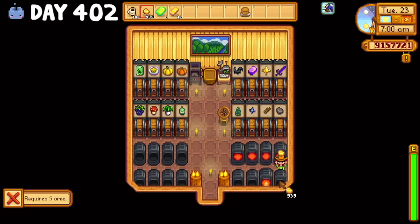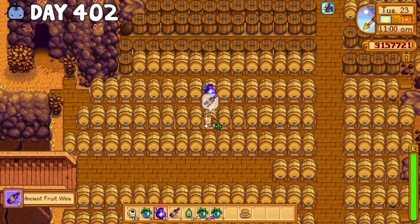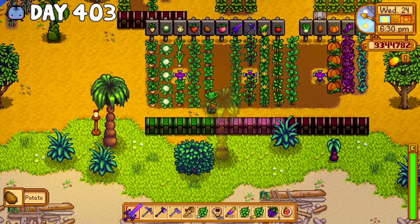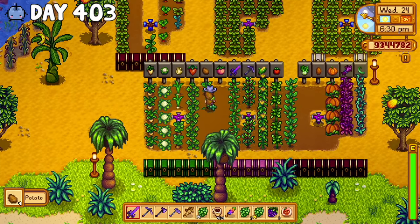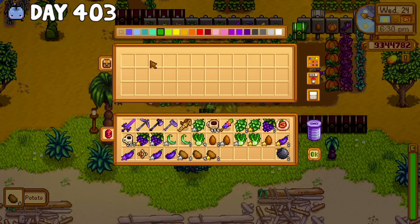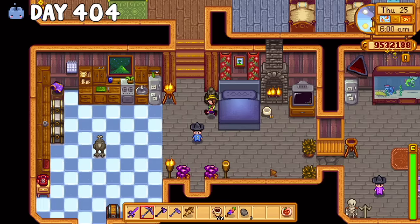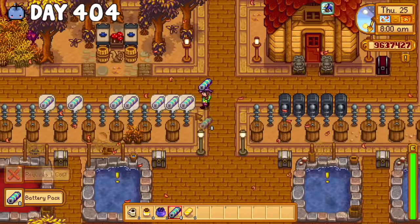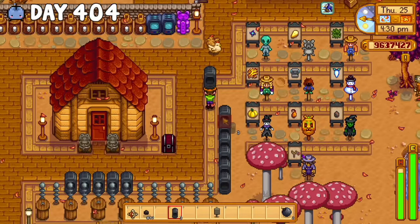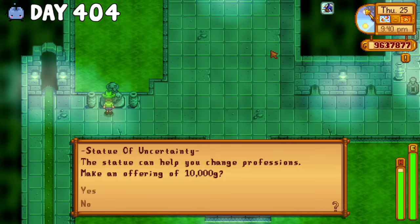The next day, I continued to grind and spent pretty much the entire day repeatedly smelting gold bars and instantly making ancient fruit wine with the fairy dust. On day 403, I harvested and sold all my Ginger Island crops because at this point I didn't have the time to put them in preserve jars. 9.6 million with 2 days left was pretty close, but I was pretty confident we had it in the bag. The next day was nothing but chores — I collected batteries, made a bunch more furnaces, sold the rest of my possessions, and went to change my profession to the blacksmith that night.